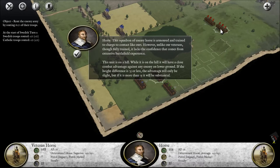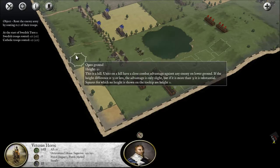This squadron of enemy horse is armoured and trained to charge to contact like ours. However, unlike our veterans, though fully trained, it lacks the confidence. If it was on a hill, it will have close combat advantage against enemy on lower ground. If the height difference is 75 or less, the advantage will only be slight; if more than 75, it would be substantial.